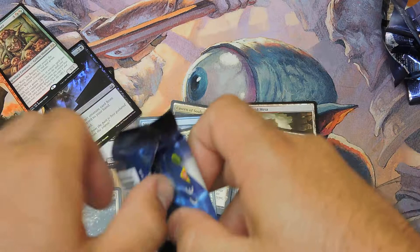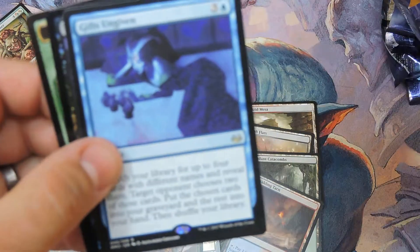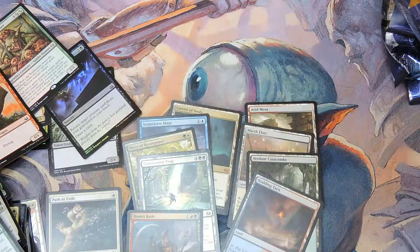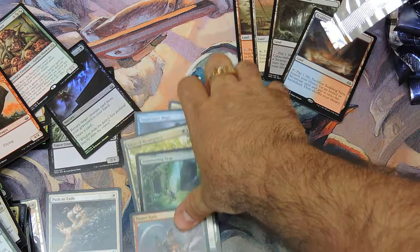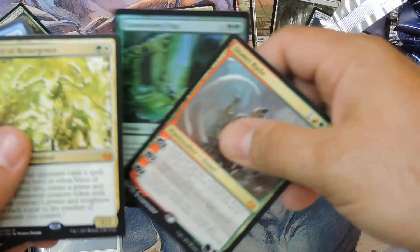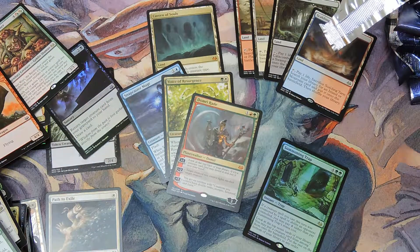Last pack — let's see if Liliana's hiding here. Come on, Liliana! Come and play... and it's not her. That's it. Recap: four fetches, Cavern of Souls, four rares, four mythics and four fetches — pretty good. Thanks a lot guys, see you next time!